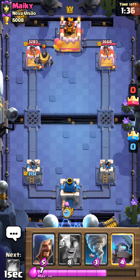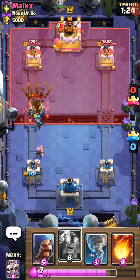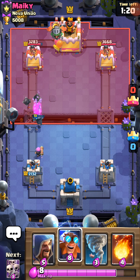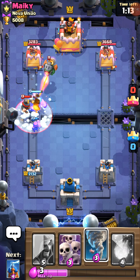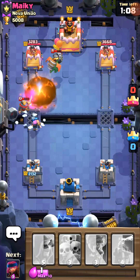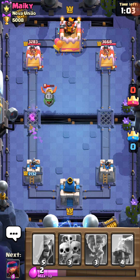He's just solo Hog Riding. Does he have Zap? I forget. How do you have my Skirmisher? That's a Powercracker Mini P.E.K.K.A. I want to know how the Inferno Dragon will react to the Electro Giant. I assume just like the Hunter, it's a horrible matchup — you should never use it. I guess we'll have a chance to see now.